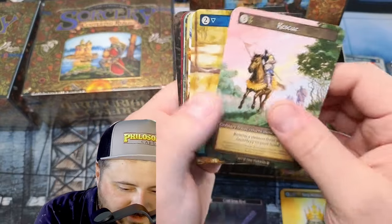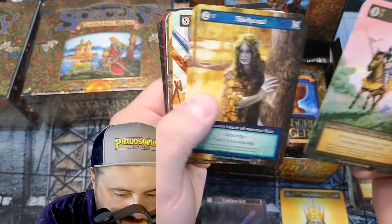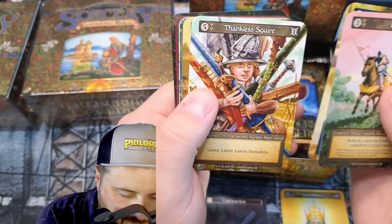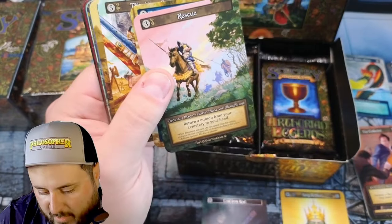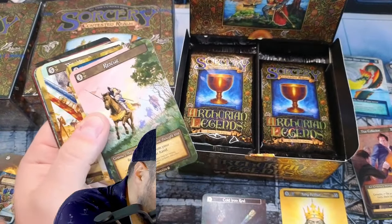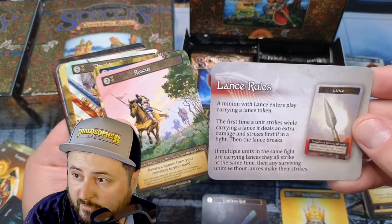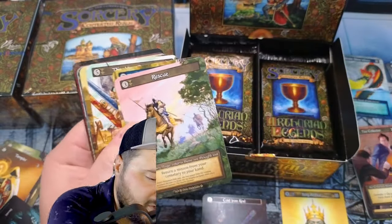We got Shelly Coat, Thankless Squire, Lance, Lance, Lance, Immobile. Wait — do I not understand the Lance like I should? Let's look at the Lance rules. A minion with a Lance, the first time it deals combat damage, the Lance breaks. So you get three lances.